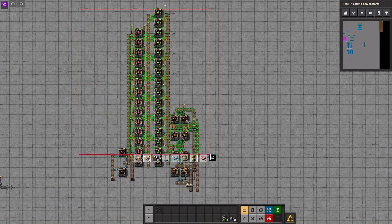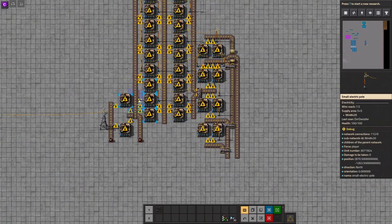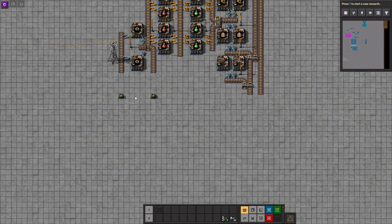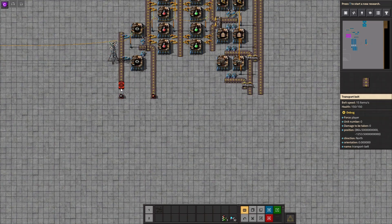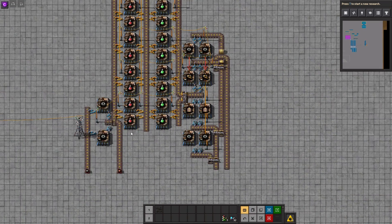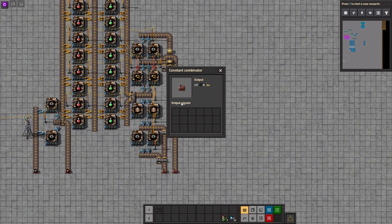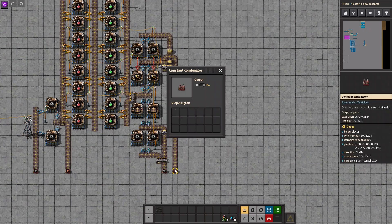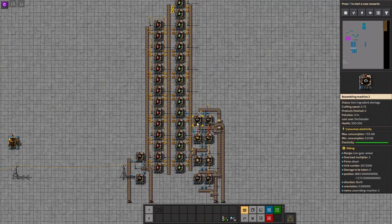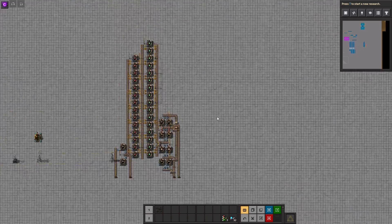Then finally we can copy all of it over, and it should be powered as soon as I place this one — yes it is, very nice. Let's take these two and move them a little further down. Then we can put iron plates in here and green circuits in here, and that should be it. Very nice, that should be working fine. Of course we will need this power pole here — yes, that's it.